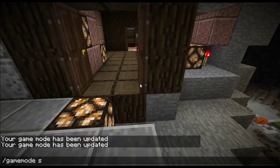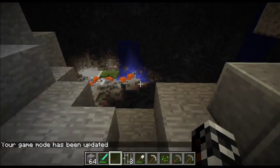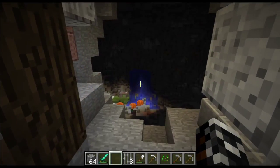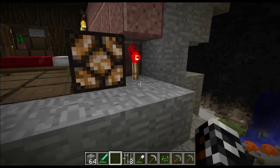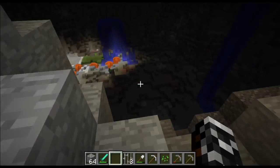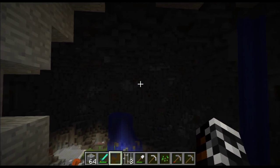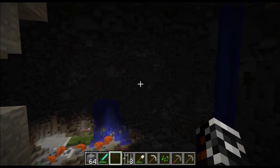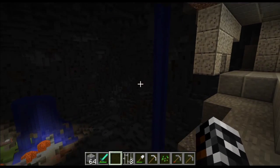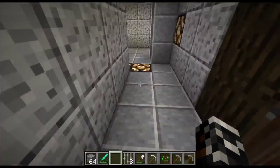He got so annoyed at it, he decided he was going to fill it in and start over. So I filled it in for him — with TNT. I missed when filling: he had a torch in the floor in a spot that didn't get filled, but directly adjacent to it, and that set off all that TNT — a farm's worth of TNT — and just blew half his house out and part of my house, which I'm about to show you.